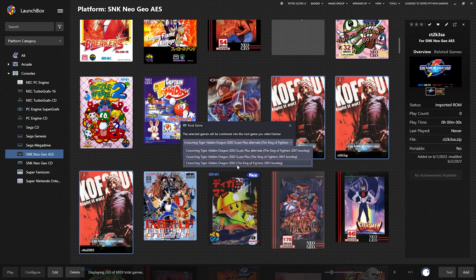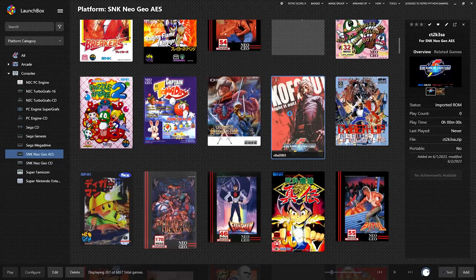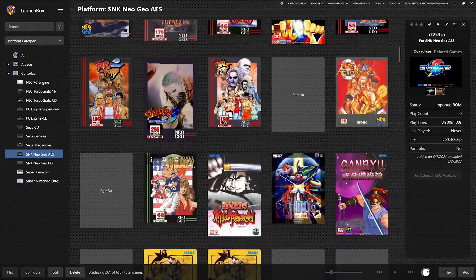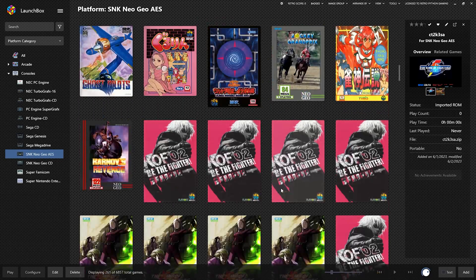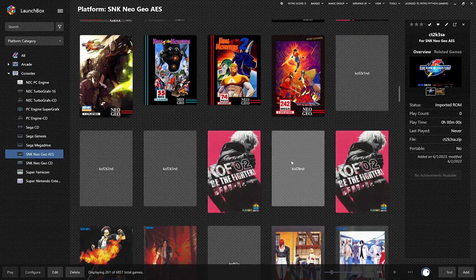Crouching Tiger Hidden Dragon 2003 — bootleg, bootleg, bootleg. Pick whichever one you want. I don't know why I have three of them — Super Plus and Super Plus Alternate. Let's make it just the regular one, and if you want to play the other one you can right-click and play the versions, or leave them separate if you want. It's up to you. It's not a bad idea to do a little housekeeping here and there. That's probably why it's 264 games.